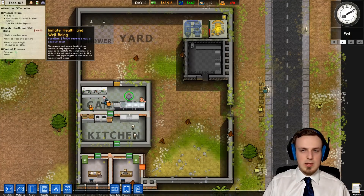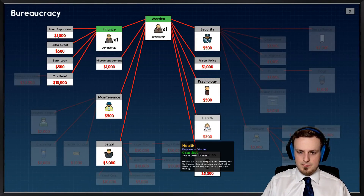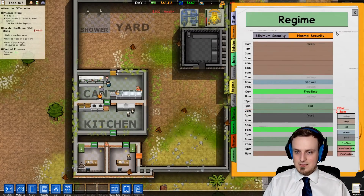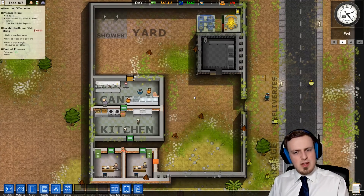So what's next? We could accept another grant, or we could start researching health. Because once we have health we can get a doctor, which would be pretty neat. That should be that. I'm pretty curious what's gonna happen next, I hope you are too.